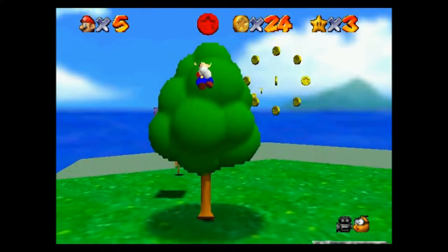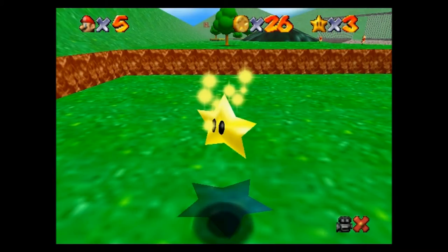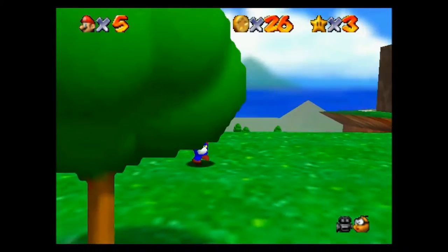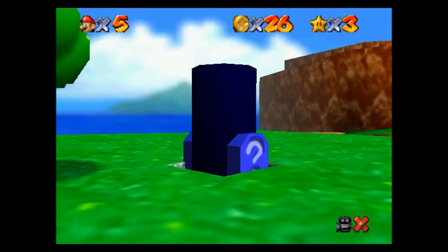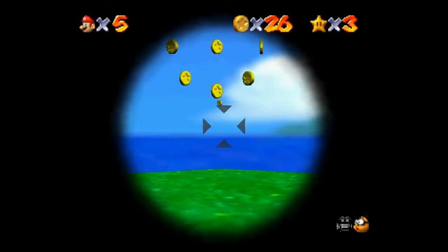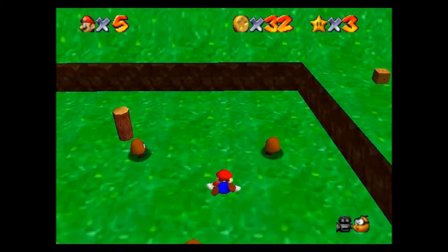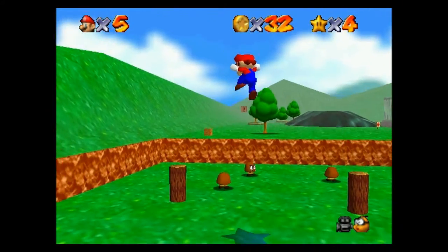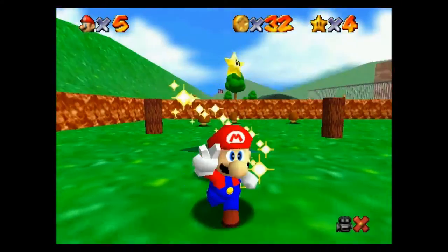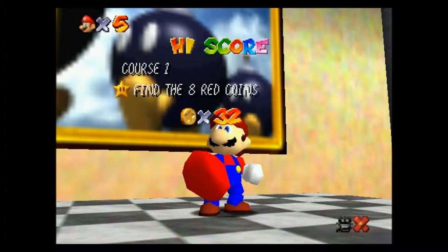It's just at the top of this tree. It spawns in between the top of the mountain - the two are next to each other - so we'll get the cannon down there. And that is the eight red coins for Bob-omb Battlefield. So we're gonna jump straight back into the painting and get number five.